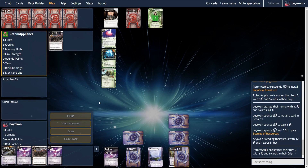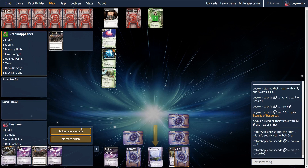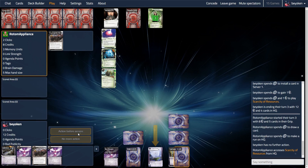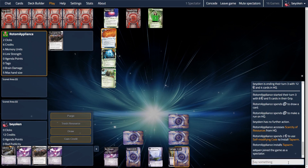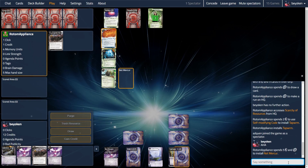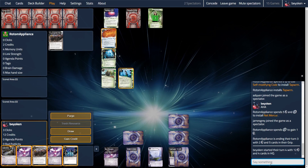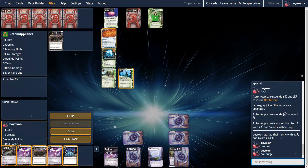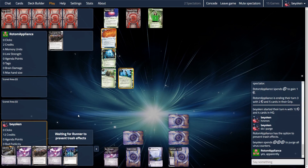My opponent installs a Sacrificial Construct, hinting they might be running Tapworm. So I play Scarcity of Resources, install Vitruvius in the remote, and take a credit — preparing to play Ultraviolet next turn or perhaps score the Vitruvius. Getting Scarcity down is very important because it stuns my opponent's growth in credits and cards. They run HQ to get a successful central run to fulfill the Tapworm trigger, and as I suspected, that was their restricted card. No Film Critic, no Employee Strike to worry about, but they have a very formidable economy engine.